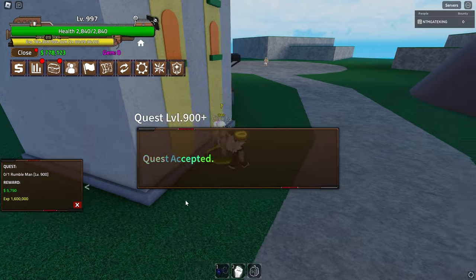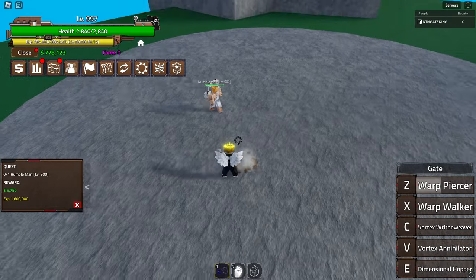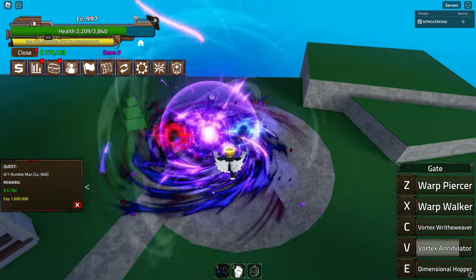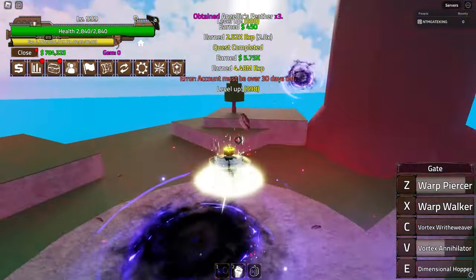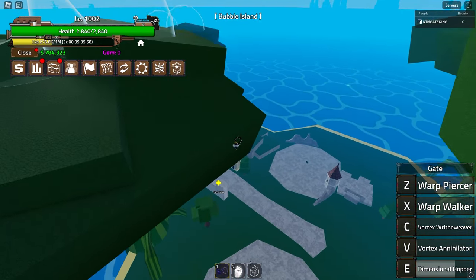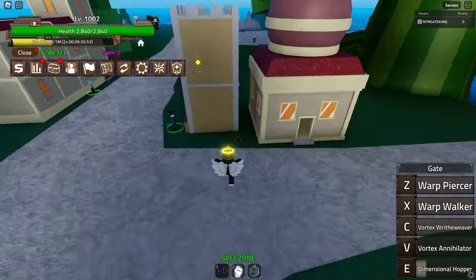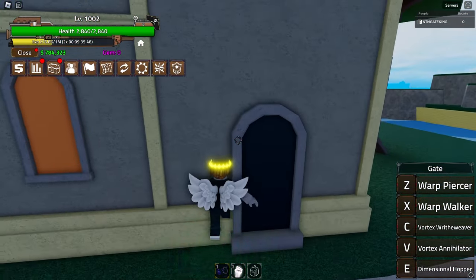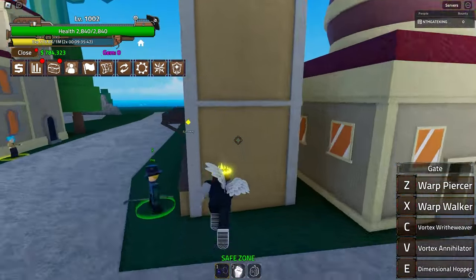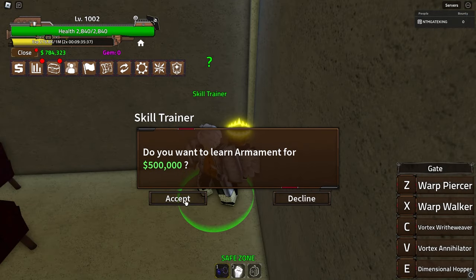This should be the final quest of this island, then we move on to probably the most important island in first sea - well, Marine Folder is more important, but we're going to Bubble Island. Let's finish this guy off, then teleport to Bubble Island. This is a very important island because it opens up the market dealer, the black market, and also Haki, which is very important for second sea.